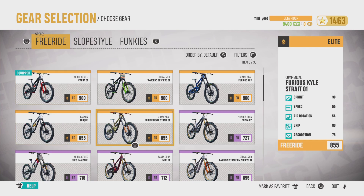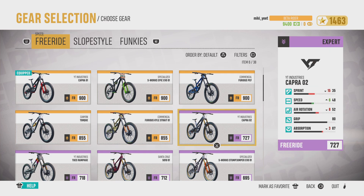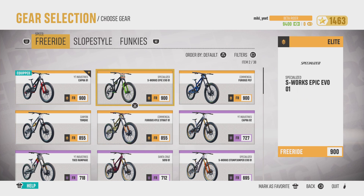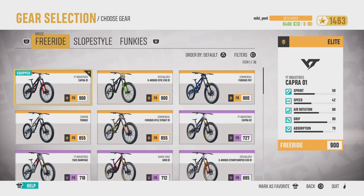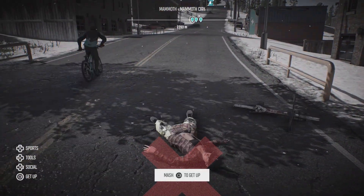For free ride, I'm not sure if these are all of them. I've got two 855s and three 900s, and I don't know which one is the best, but I think it's this one — just checking on the stats. Anyway, that's the end of that section, just showing what I've done.